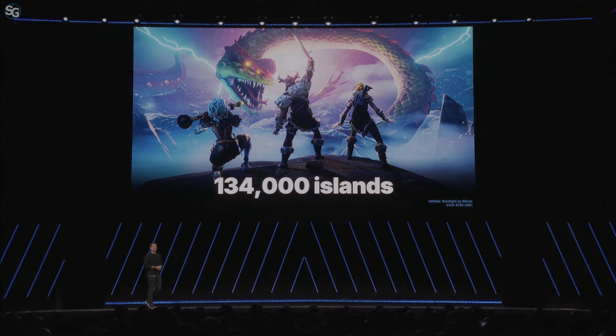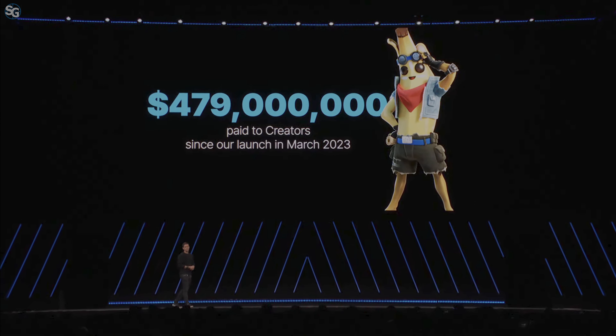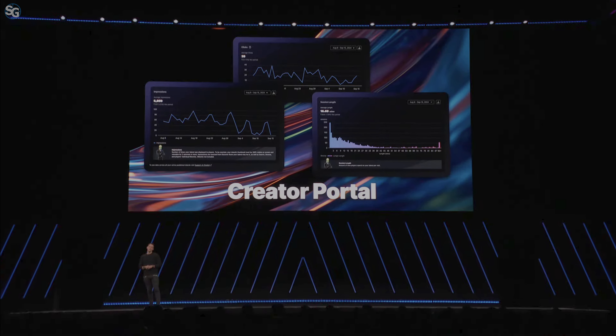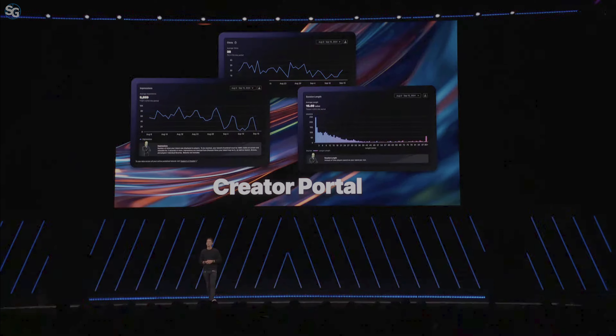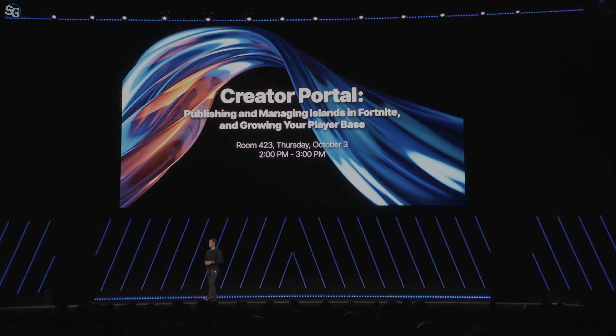As of today, we've had 134,000 islands published with UEFN, and we've paid out $479 million to creators. The central hub to manage and grow your business is the Creator Portal. Recently, we've added more key analytics around impressions, clicks, and session duration in Creator Portal. Our goal is to help you hone in on what elements of your island are resonating with players and where you have opportunities for improvement. You can learn a lot more about the Creator Portal at the talk on Thursday at 2 p.m.